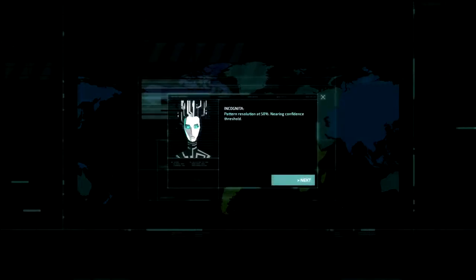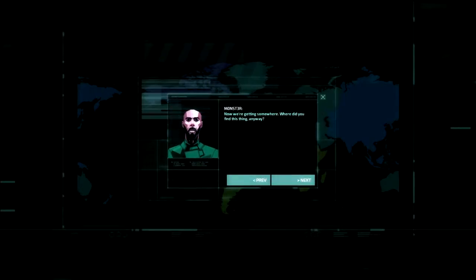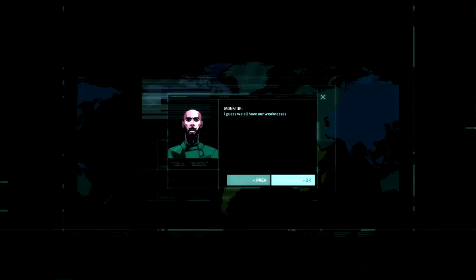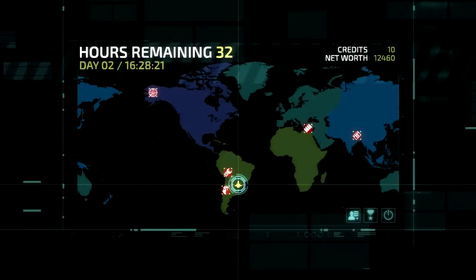Pattern resolution at 50%, nearing confidence threshold — now we're getting somewhere. Where did you build this thing anyway? Incognita was built back in the 40s by the pan-European government to run climate models. When the war broke out, she was retrofitted to predict troop movements. When we lost the war, I salvaged what I could of the central intelligence unit — we built Invisible together. You never struck me as an anthropomorphizing type. And you've never struck me as particularly charitable, and yet here you are helping us out. I guess we all have our weaknesses. So when's he going to screw us over? Is that what we're building towards? Alright — see you guys next time.